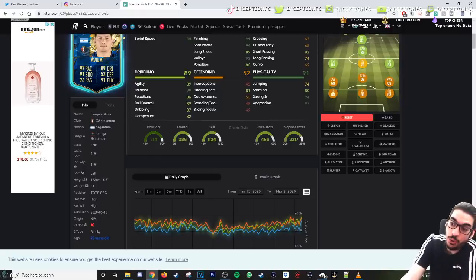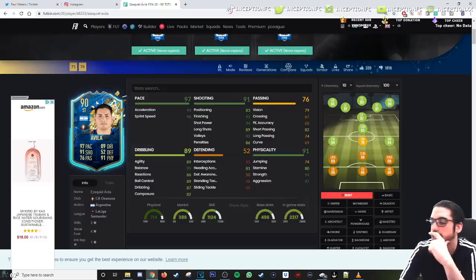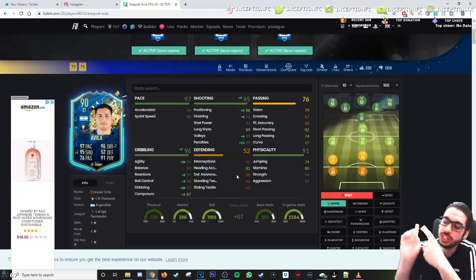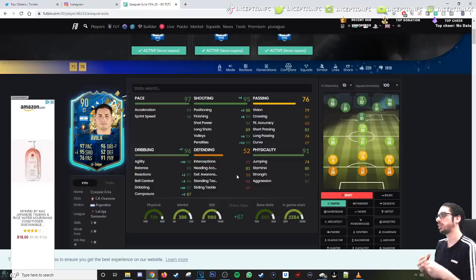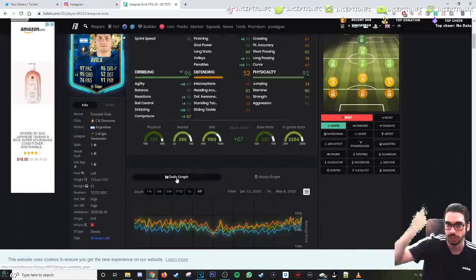Final verdict on Avila's card — I think a sniper chemistry style would actually be really, really beneficial for this card. Because the agility plus 10, the dribbling plus 10, and the composure plus 5, while you also have 99 finishing with 94 shot power, will make this card significantly better. Attacking positioning would also be improved with the 88 attacking positioning. You shouldn't expect his off-the-ball movement to be like Jamie Vardy — Vardy's off-the-ball movement is crazy — but it's at a level where it's incredibly usable in the game. It's also because of the fact that he is a high, high work rate player that allows him to move like that.